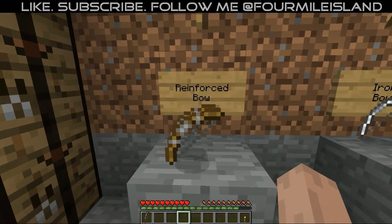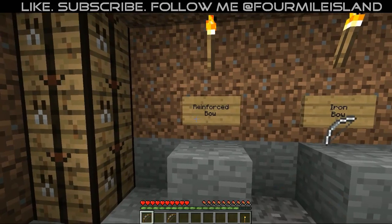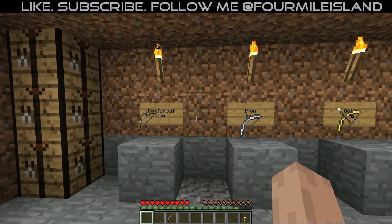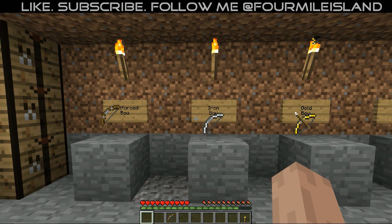First you have the reinforced bow, which you can make using just a stick, two stone, and three string like a normal bow, and you get the reinforced bow. It's the same thing as a normal bow, however it lasts longer — the durability does not diminish as quickly and you can use it longer. You can make it out of stone instead of sticks; it's a little bit more resource intensive, but it's going to last you longer.